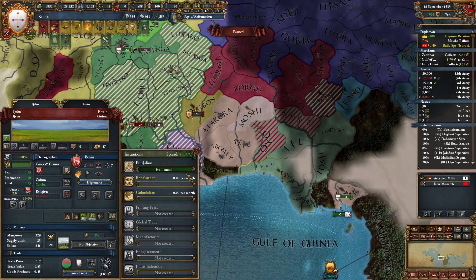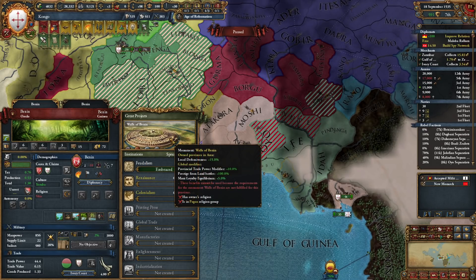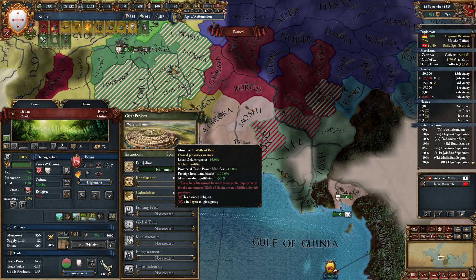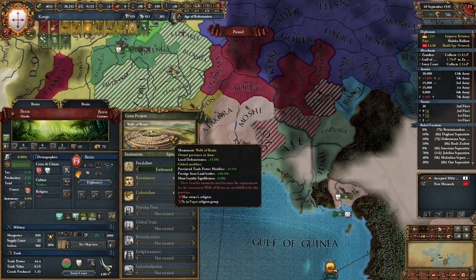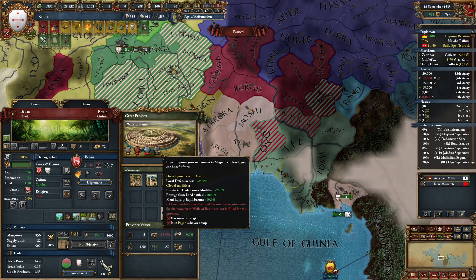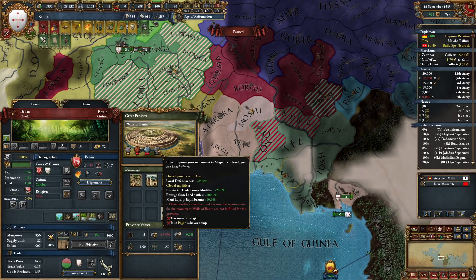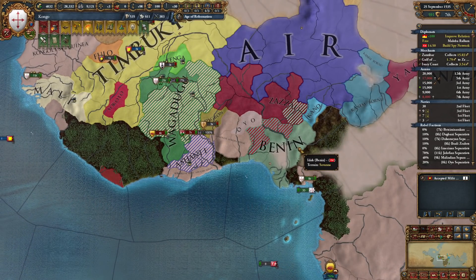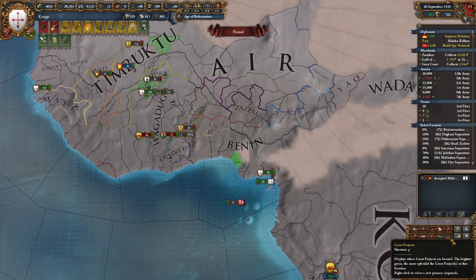I can claim Benin now, and apparently someone in the comments told me you can use this monument in Dutchie because you are a pagan — that's true! We can get 20% more trade power on all our provinces — that is amazing, I want it! Talking about monuments, we have a lot of money, maybe we should use it to upgrade this one.